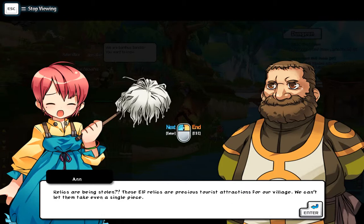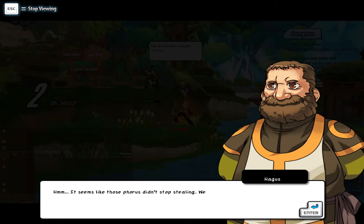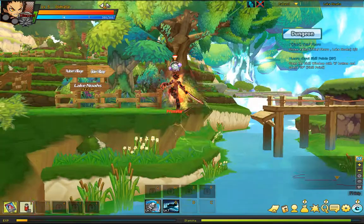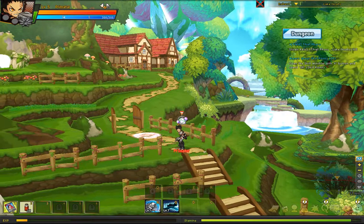Relics are being stolen. Those elf relics are precious — severe distractions for our village. We can't let them take even a single piece. It seems like those foru didn't stop stealing. We need them to restore things to the way they were. Alright. Oh — never mind, I killed him. I guess that works. Actually, I'm going to nail this quest right now.